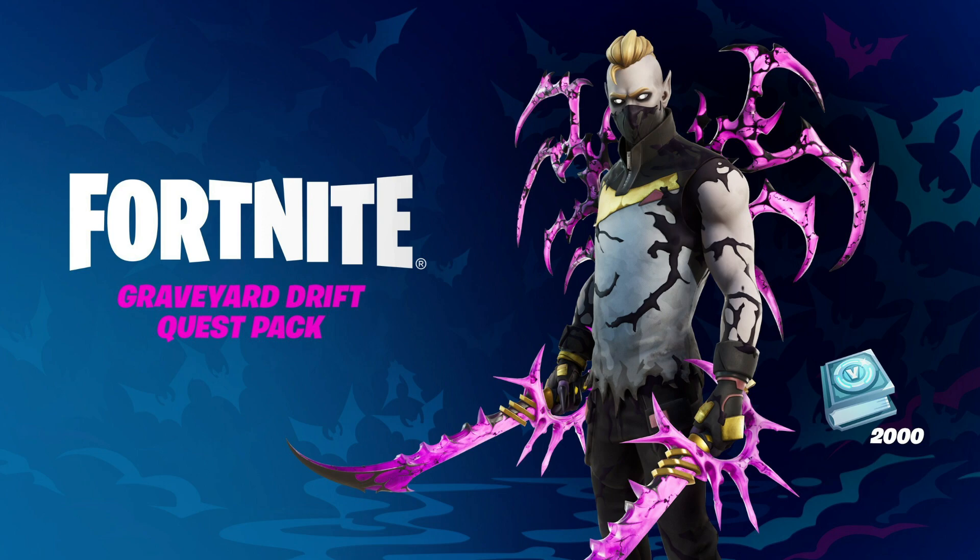All of the items in this bundle include the Graveyard Drift skin, the Broken Fractal Wings back bling, the Corrupted Tendrils pickaxe which you can sort of see being held there, and the Corrupted Tendrils Glider which is not featured in the picture. It'll also come with 2,000 V-Bucks which you get by completing a few quests — similar to the Marigold skin, where you get 100 V-Bucks for completing three common quests, then 200 for the next three, and so on.